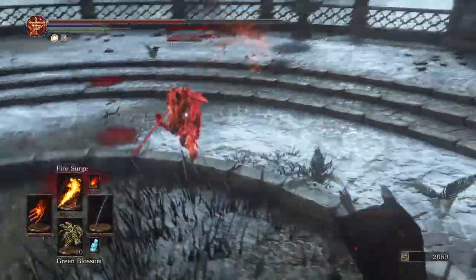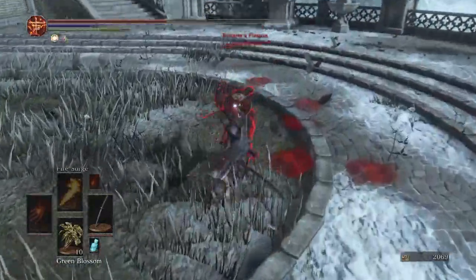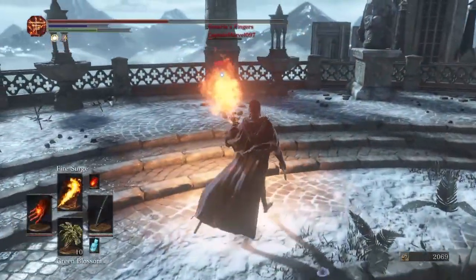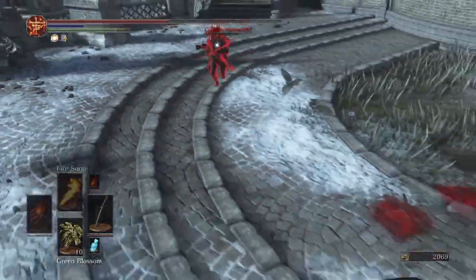And here's my favorite way to provide pressure. When they get low on health and they're afraid to go for parries, you can start mixing up your walk-in fire surge jabs, even going forward, rolling forward on them as they go away. And then mix in those pokes.